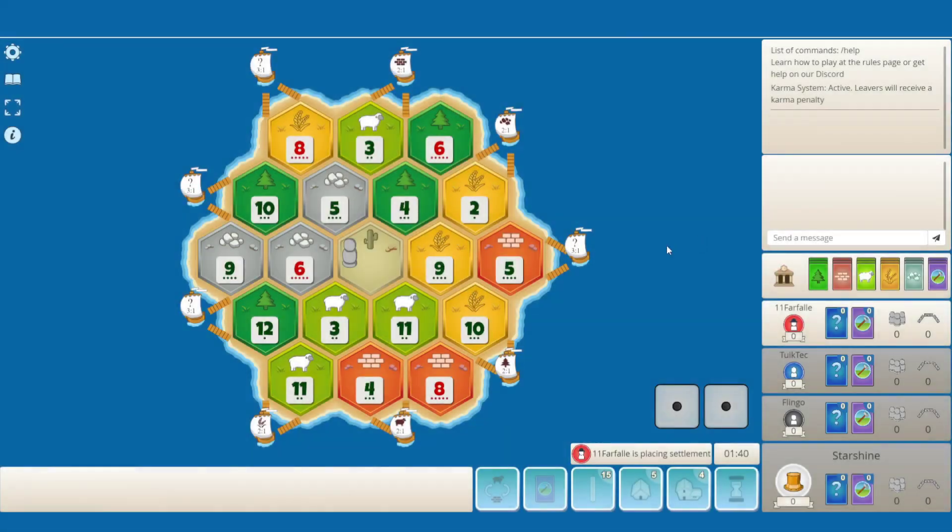For people who watched a single game before on my channel, I don't like centered desert boards, and we basically get them every second game, which shouldn't be the case. This is a topic on my channel, I guess.